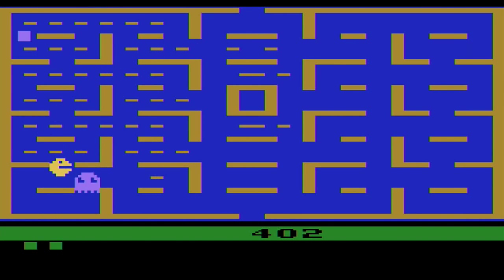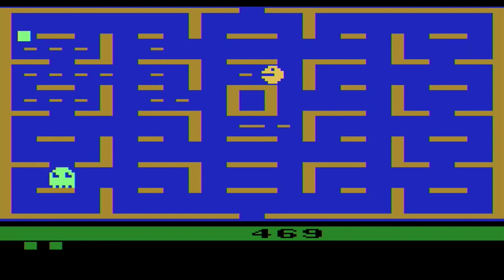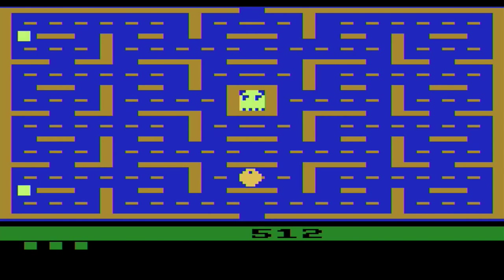Anyway, programming tricks that this game uses. The ghosts on screen only show up once every four frames — only one ghost is visible at any time. The pellets that we're eating here actually use the same sprite that the walls of the maze use. And to save space, the programmer decided to make the maze have sharp corners instead of rounded corners, like the arcade game.